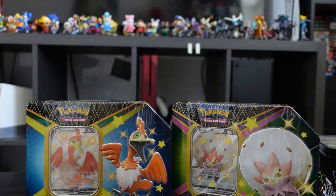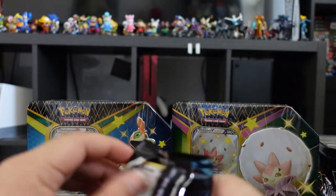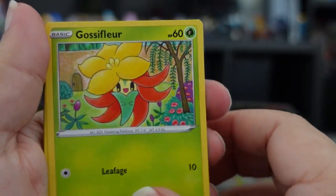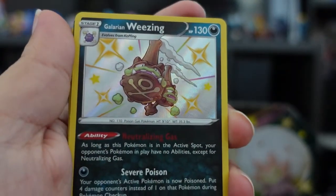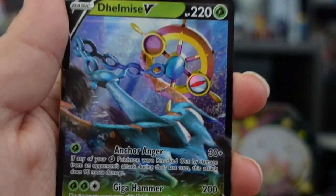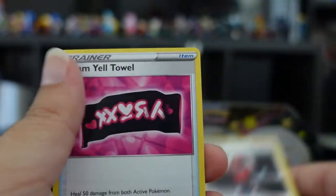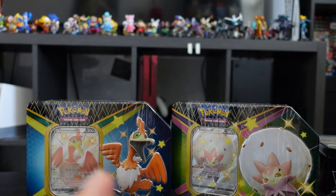Here we go — Eevee, Gossifleur, Snowshrew, Cufant, Grookey, Galarian Weezing — very pretty — and a Delmise V! Nice! With Giga Hammer, three energies, 200 damage — damn! Plus an energy, Dartrix, Ball Guy, Team Yell, and a code. Nice, we got a Delmise V!